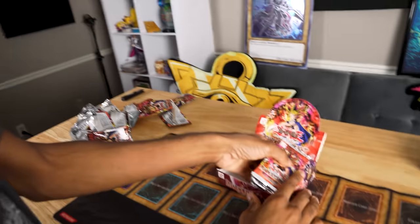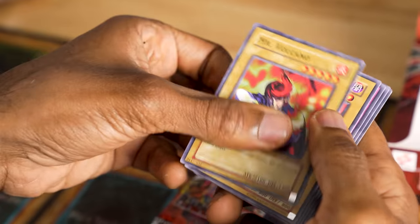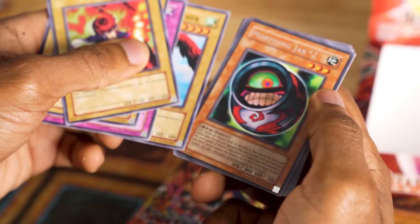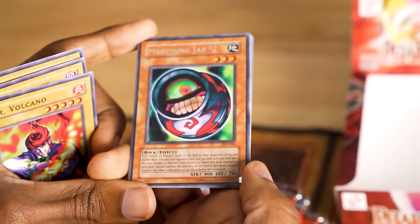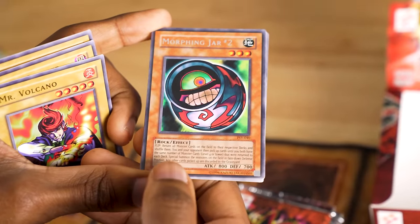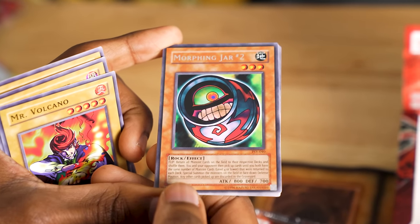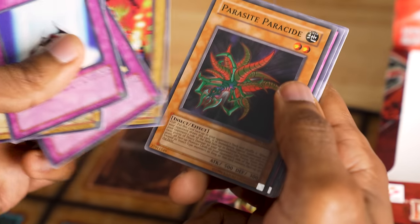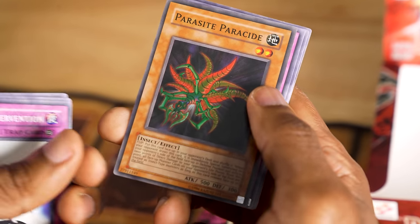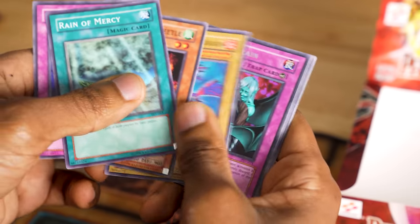It's time to open my 12 packs of Pharaoh's Servant. Pack number one: Mr. Volcano, Science Soldier, Harpy's Brother, and Morphing Jar Number Two. This is the evil brother of Cyber Jar — it returns all monsters on the field to their respective decks and shuffles them, then both players pick up cards until they have the same number of level four or lower monsters, then summon them all face-down in defense position. Very crazy table-turning card. Pack number two: Light of Intervention, Mr. Volcano. Super Rare Parasite Paracide — we'll see this used against Joey in Battle City.